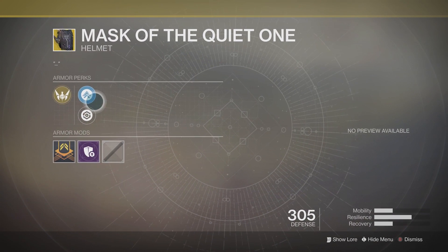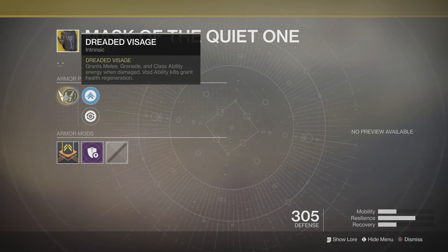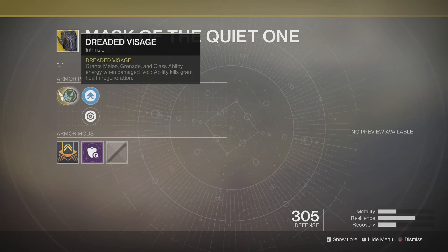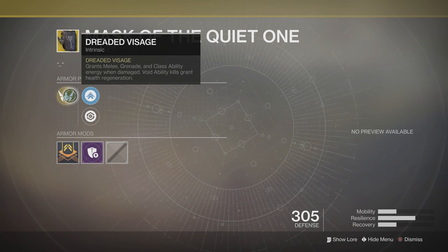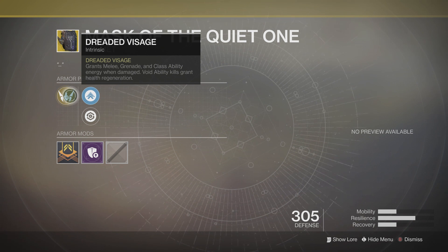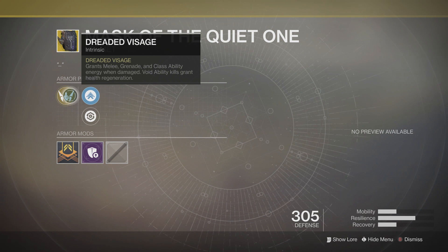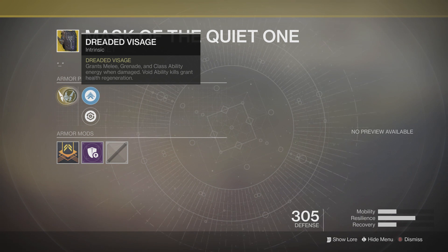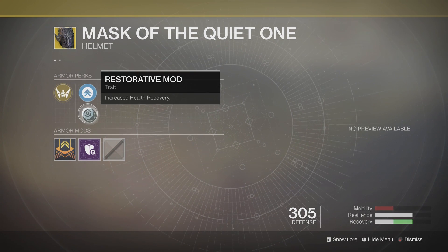Moving on, we have one of the best looking masks in the game — the Mask of the Quiet One. For this you get Dreaded Visage, which grants melee, grenade, and class ability energy when damaged, and void ability kills grant health regeneration. This is definitely one of the more underrated exotics in the game. You don't notice it too much, but when you do it is a huge bonus, especially with those void ability kills. You've also got the Mobility Enhanced mod and Restorative mod.